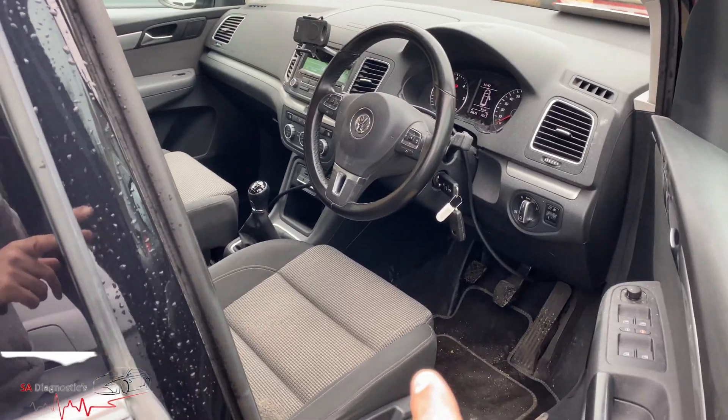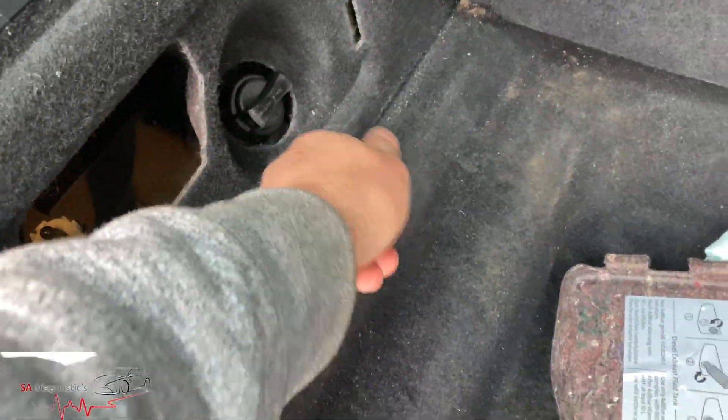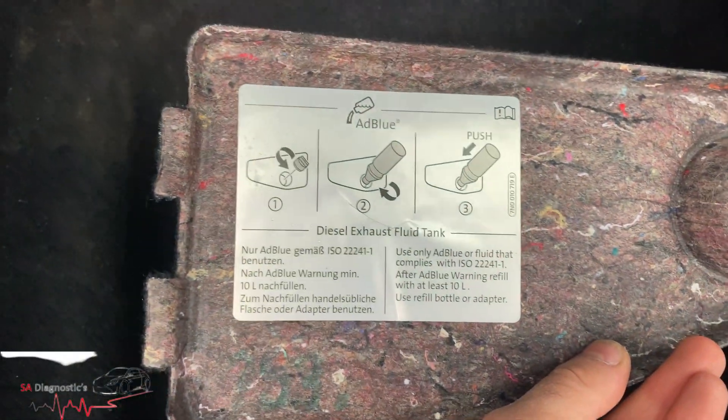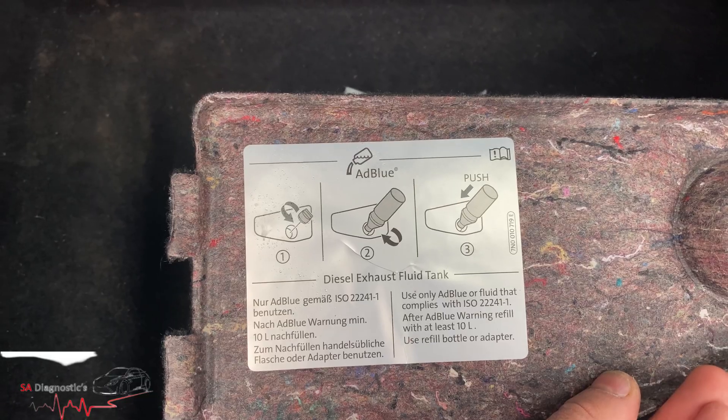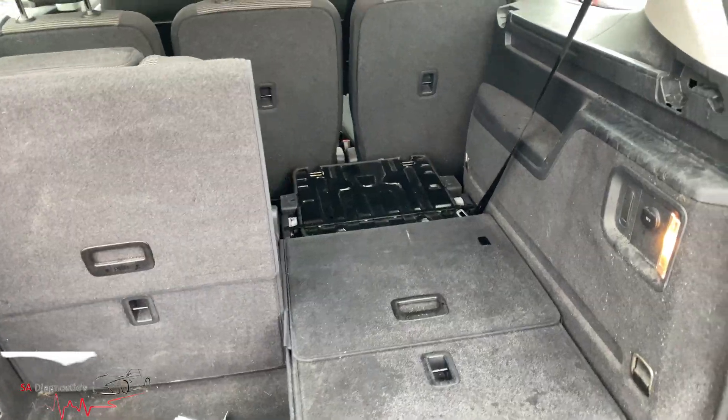I'll show you — once you've put the AdBlue in, obviously it goes into this here. This cover comes off, undo this, it's in there. Top it up — it kind of guides you to it. Then once you're done, pop it back in.